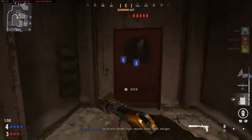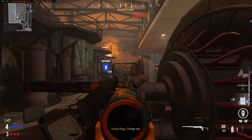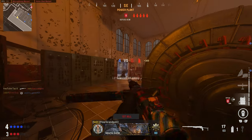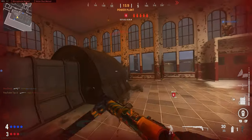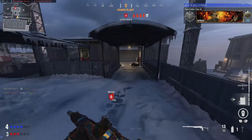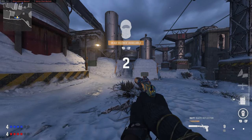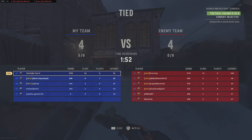Teammates, you guys got the long-range weapons — please do something. Our teammates are doing pretty good actually. I think they're gonna try to plant A again — I can't really do much with this SMG. Two of our teammates are AFK. Please guys, defend A. Push up hard. They all have armor. We lost this round.